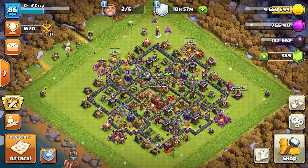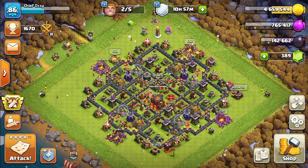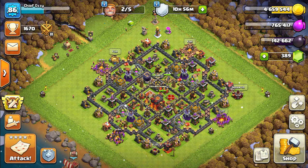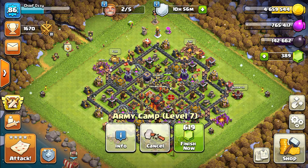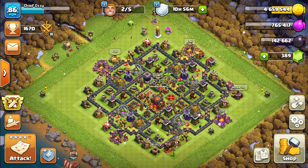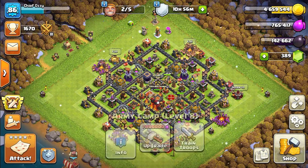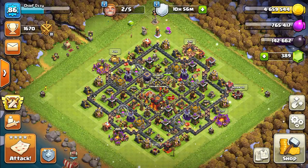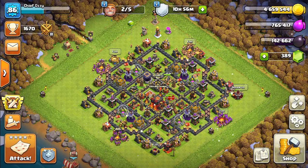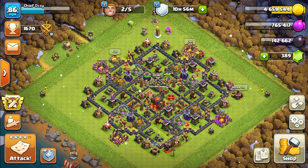I currently have my new expo upgrade to level 3 at this time, so it's right now level 2. And while I was offline, I did upgrade my next 2 army camps to level 8, or at least they're upgrading to level 8. I have one already finished to level 8, so it's maxed out. The reason I just did it offline is because I have like 10 million elixir sitting in my storages from the seasonal rewards.